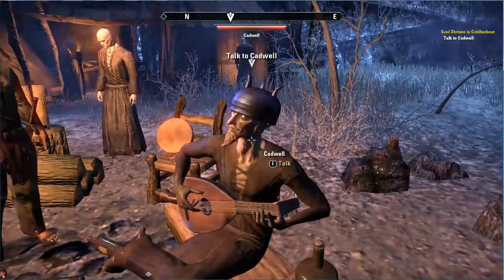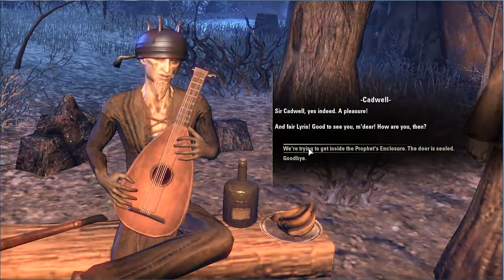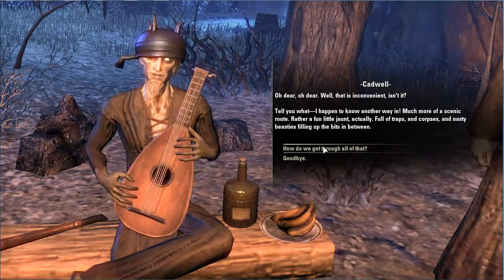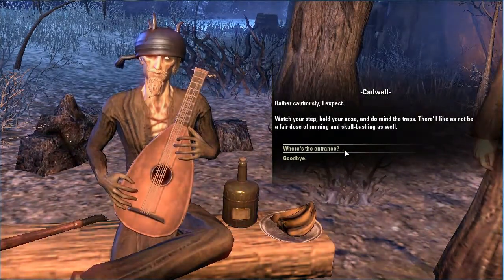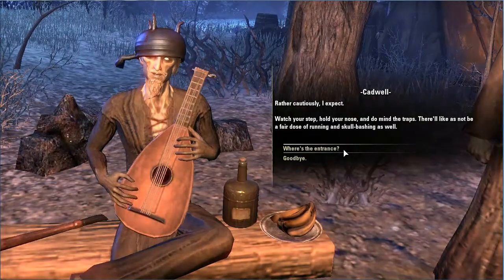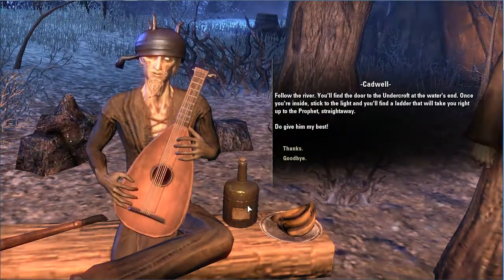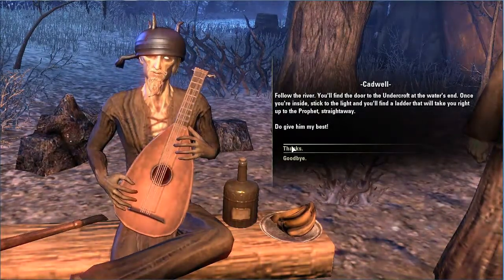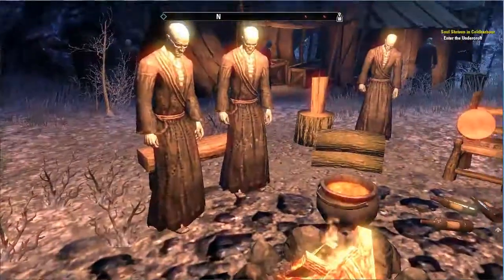And he suddenly appears. 'Hello, what's this? Out for a stroll then? Lovely day for it.' You must be Cadwell. 'Sir Cadwell, yes indeed.' Get us in there. 'Oh dear, that is inconvenient, isn't it? I happen to know another way in — much more of a scenic route, rather a fun little jaunt. Full of traps. Watch your step, hold your nose, and do mind the traps — there'll be a fair dose of running and skull bashing as well.' Where's the entrance? 'Follow the river — you'll find the door to the undercroft at the water's end. Once you're inside, stick to the light and you'll find a ladder that will take you right up to the prophet. Do give him my best.' He's wearing a pot for a hat, just so you know, and his friends are comatose.